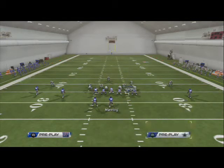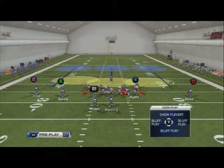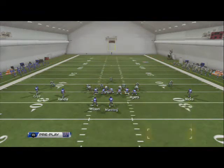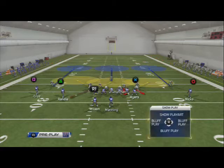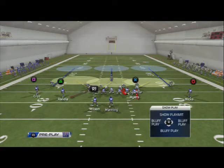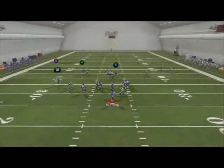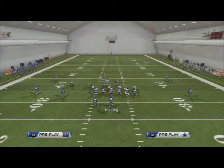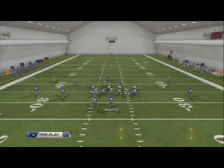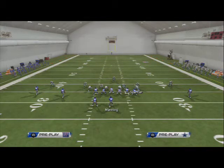The setup is the same as we've been doing out of the 46 Normal: baseline show blitz, then spread the d-line and crash it out. L1 up, L1 flick the right stick up. You can contain the MIKE or contain the left screen defensive tackle if you want, or just leave them blitzing — it doesn't matter. Then re-blitz Anthony Spencer straight down, and at the snap you're going to see pressure coming in off the right edge.